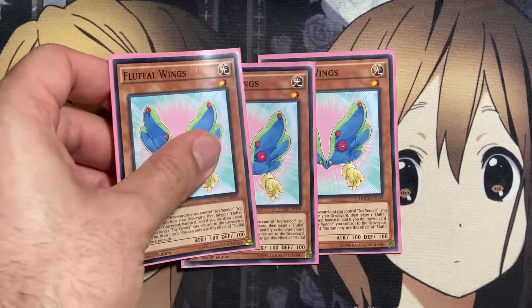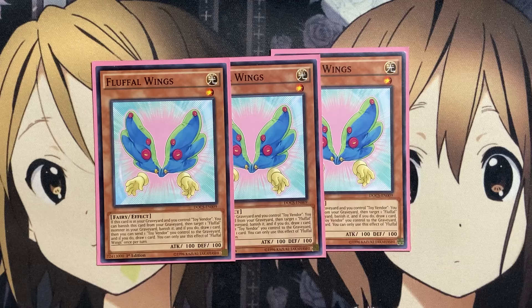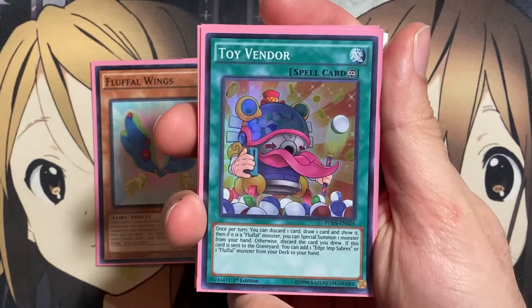Same with Fluffal Wings — in terms of draw power, Wings is one of the best cards in the deck. If this card's in your graveyard and you control Toy Vendor, you can banish this card from your graveyard to target one Fluffal Monster in your graveyard and banish it. If you do, draw one card. Then you can send one Toy Vendor you control to the graveyard to draw one card. This gives you a draw two, plus a search after that as well thanks to this card. You just need to use it for a fusion play as one of the better ways to set it up in the graveyard, or you can use it as a discard off of Toy Vendor to begin with.